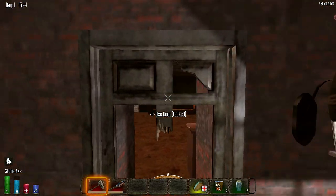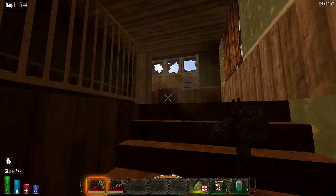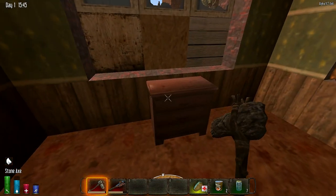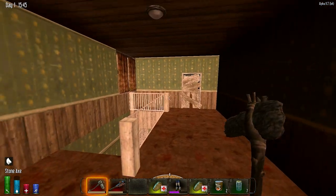I'm going for the door, getting this food out of my inventory. I'm going upstairs. Oh bang — cloth leg armor, nice! And look at the color coding, it's flawless.